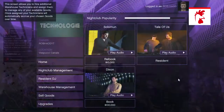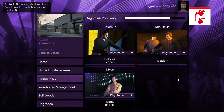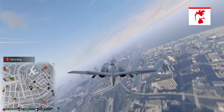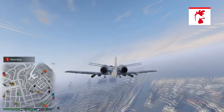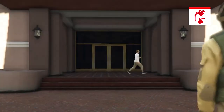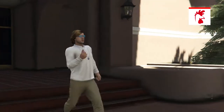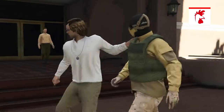This week in GTA Online there is a new DJ called Dixon, and it costs $100,000 to unlock him. Once you've purchased Dixon, you'll be sent on a mission. The mission is very simple — all you have to do is collect Dixon's stolen bag by killing the robber.